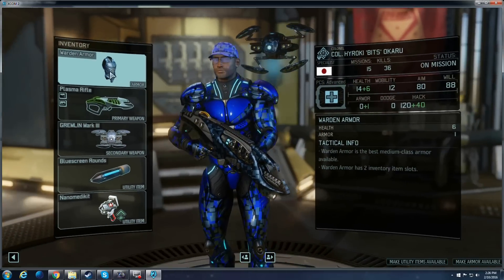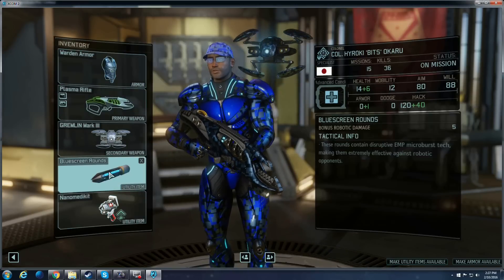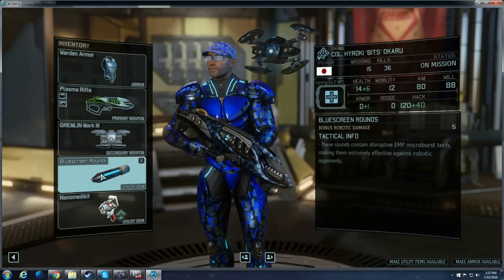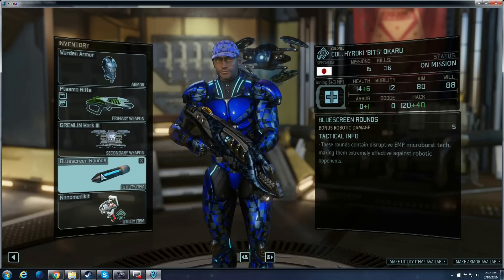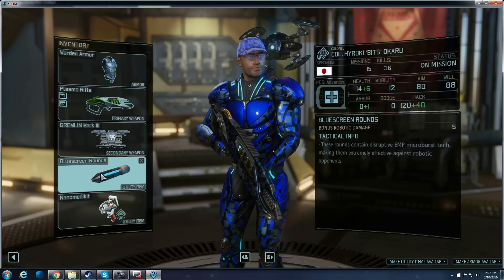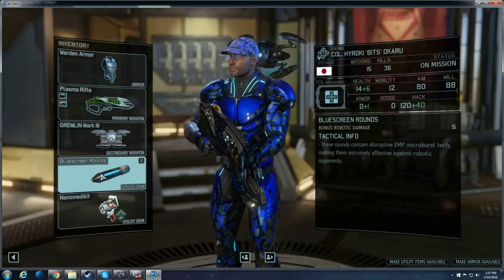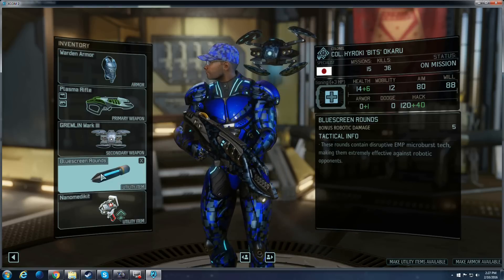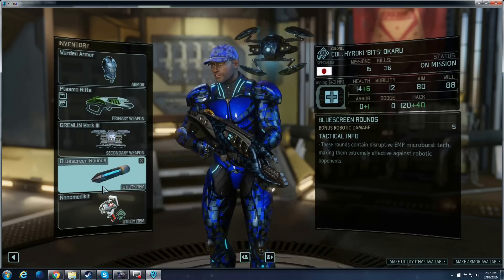As far as loadout, you can go with the standard tactical armor so he can have more open slots. I do like to make this guy my anti-mech guy, which is why I equipped Blue Screen Rounds in one of the slots. You'll get those guaranteed early on and they are extremely effective. If you get lucky enough to get a Specialist like I did with Rapid Fire, it makes him pretty much one of the most deadly things to mechs on the battlefield, next to my Grenadiers.